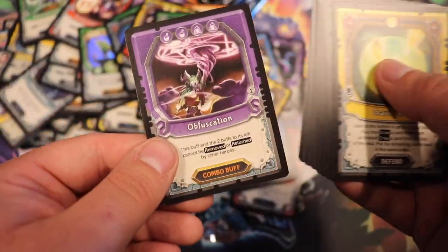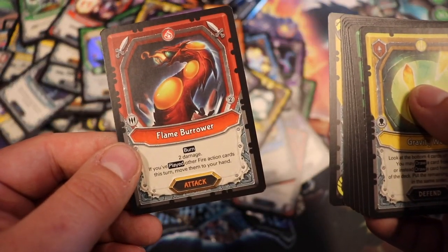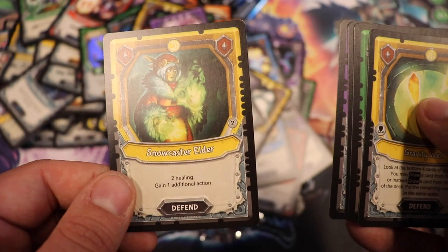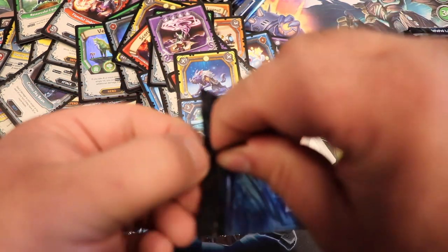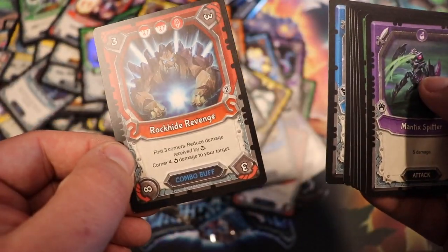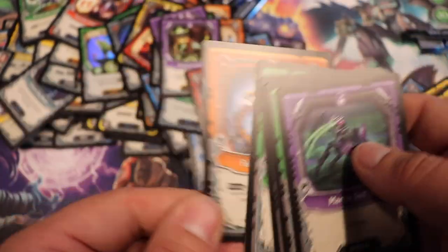Morsage Defender. Obfuscation — I think I opened one of those earlier. Flame Borrower — that's two rares. Dawn Stalker, Electrified Moat, and the rest are common. Foil: Soul of War. Swamp Peddler, Rock Hide Revenge, Dust Fiend, Soul of War, and the rest are common.